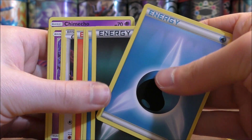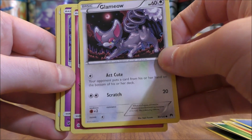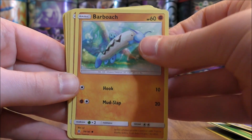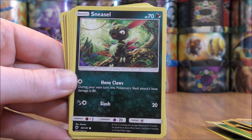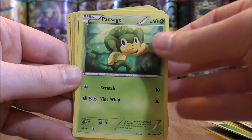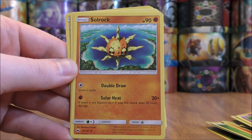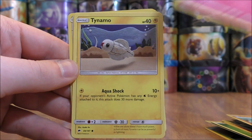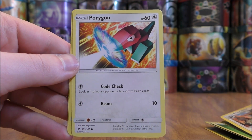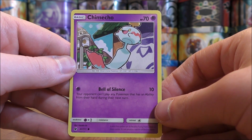A few more energy cards here. There's a Glamour Owl. Snubbull. Gastly. Gastly. Rhyhorn. Barboach. Crabrawler. Sneasel. Mudbraey. Tangela. Pansage. Sandygast. Tangela. Venipede. Solrock. Kirlia. Tynamo. Rhyhorn. Espurr. Staravia. Porygon. Kakuna. And then Chimeco — Chimeco is pretty good, Bell of Silence is a good attack.